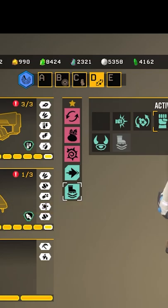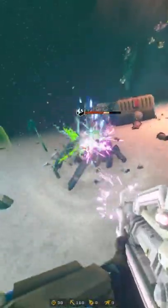Or there's hover boots, but I wouldn't. Hope this helped. Sub for more DRG tips, and of course, rock and stone.